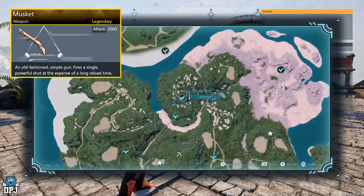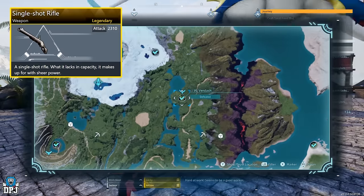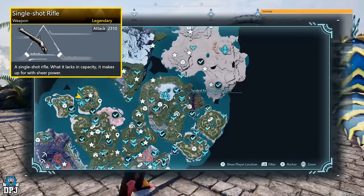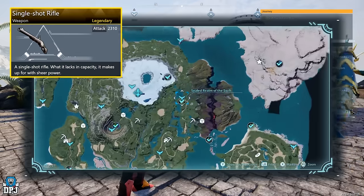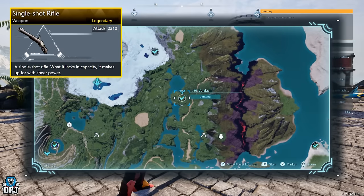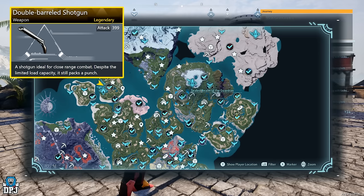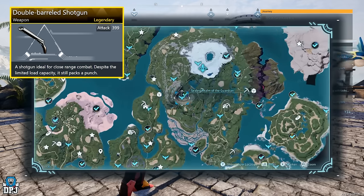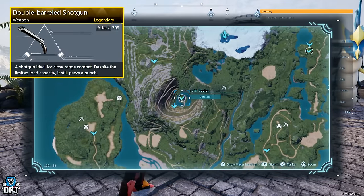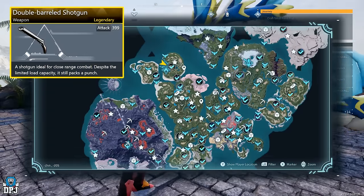The legendary single shot rifle drops from the alpha world boss Verdash, found right here on the map — again only about a three percent drop chance, so you have to get really lucky. The final new weapon is the legendary double barrel shotgun, which has a three percent chance of dropping from the alpha world boss Vealot, also found right here on the map.